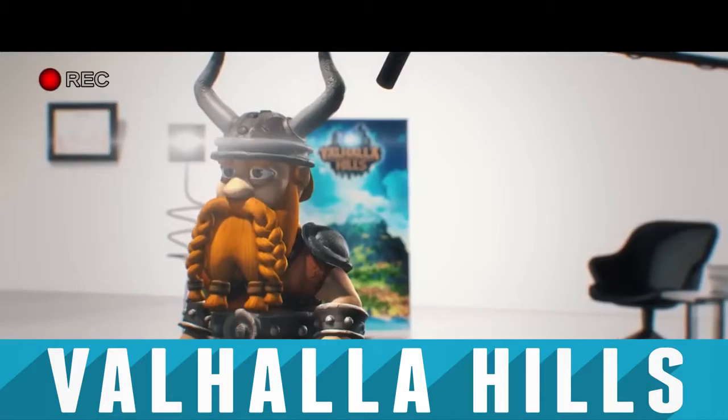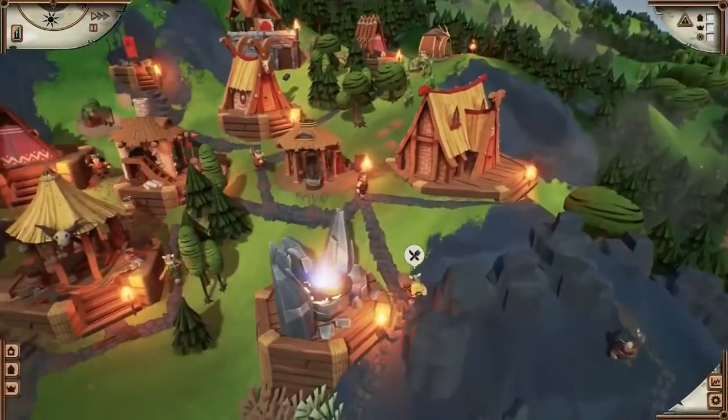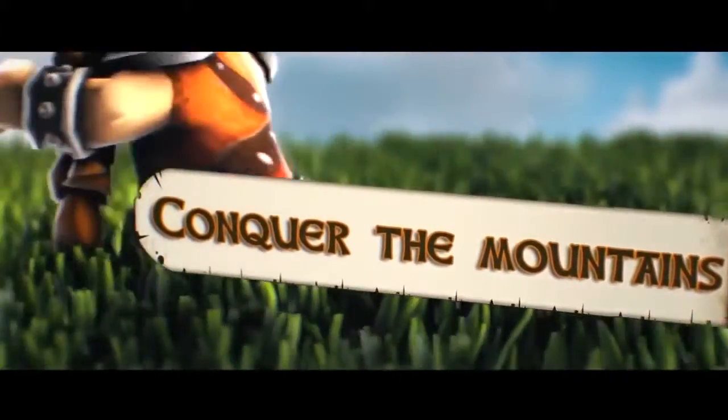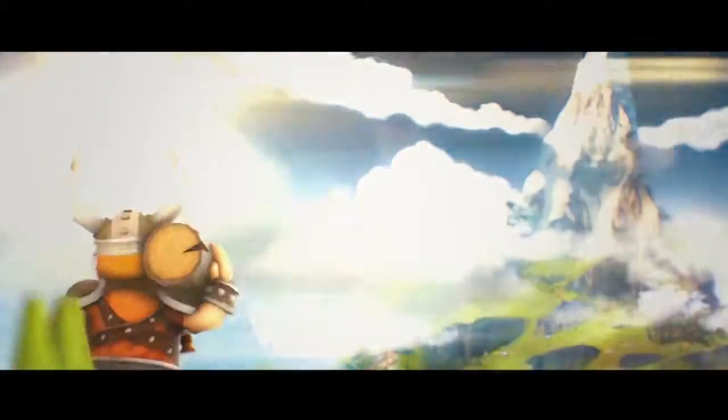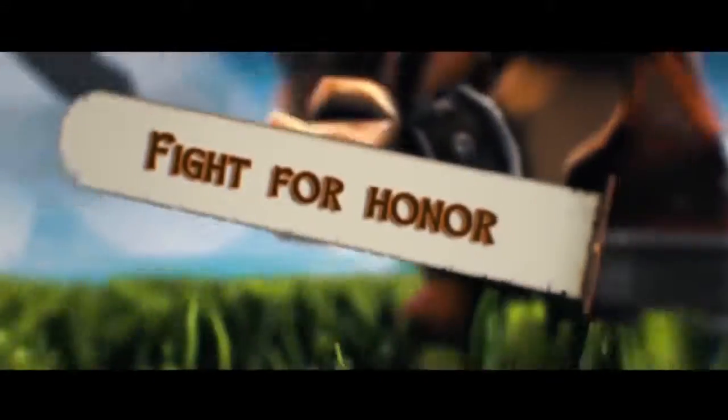The first cab off the rank is Valhalla Hills, a city builder made by the veterans behind Cultures and 1996's The Settlers II. Set in a cartoony viking world that gives off How to Train Your Dragon vibes, you have to lead your viking people after Odin and the gods turn their backs on them. Build huts to protect them from the wild, woodcutters to gather wood for fire, and eventually build a civilisation from the ground up.